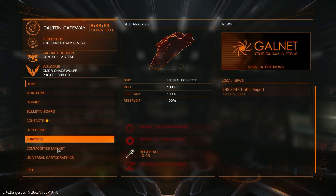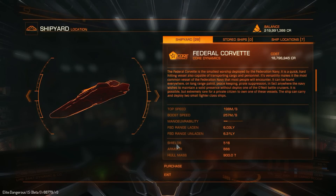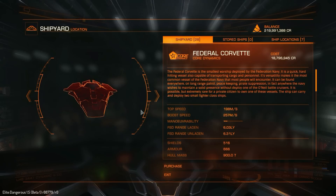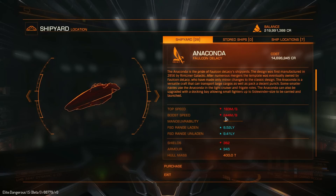Let's get inside and have a look in the shipyard at the stats of this ship, and we are going to be comparing this to the Anaconda. Right now we have a top speed of just shy of 200 metres per second and a boost speed of 257 metres per second. In relation to the Anaconda, that is actually a lot better — about 15 metres per second faster.